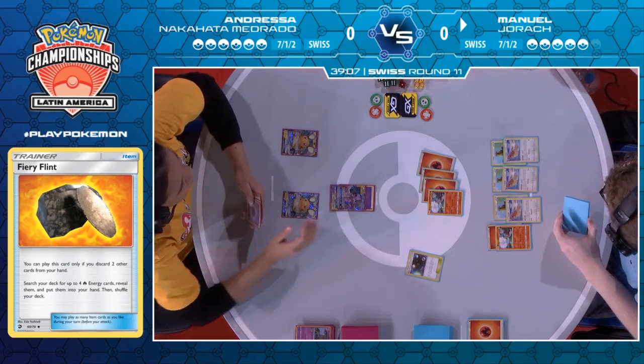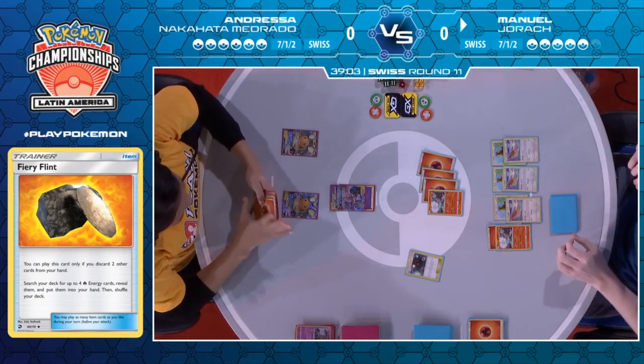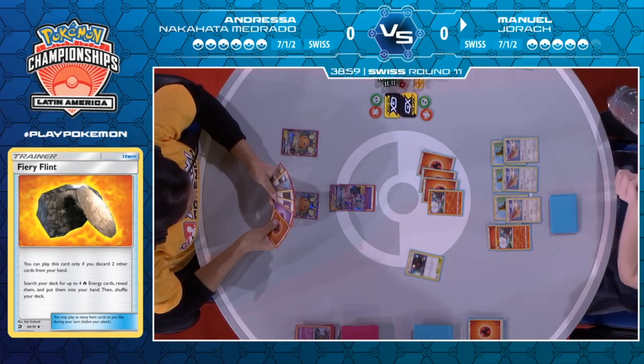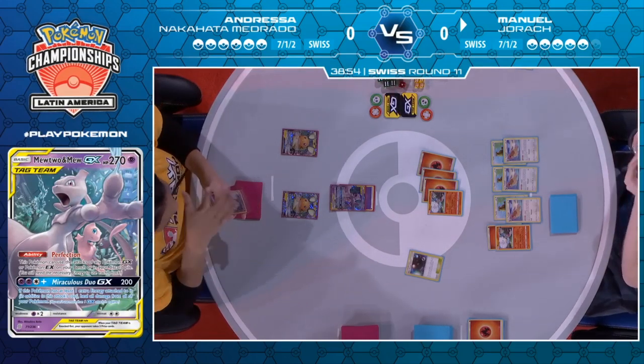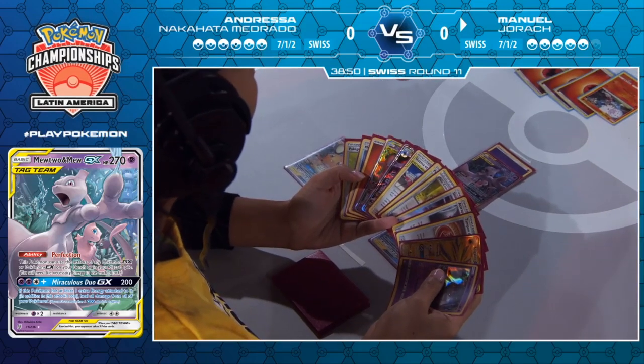This works out pretty great for Manuel. He knows now all he has to do is knock out a tag team, Great Catcher the Dedenne, and this game is over. The math works out very nicely — the prizes are mapped out for him to take this first game. Now it's going to be on Andressa to see if she can mount some kind of response quickly enough before Manuel can overwhelm her.